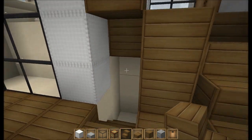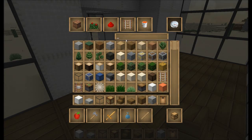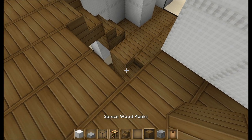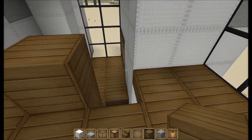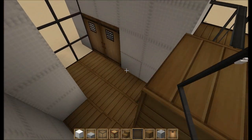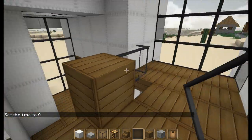Alright, there we go. Let's start with that. Let's grab a glass pane or two. Let's bring this up all the way, up one more. And then let's put glass panes there so we've got a little barrier so you don't fall down. Sorry for the lag, guys. Alright, so we got that going on. Have to get to the roof here in a minute — but let's do this too so we don't have to deal with it later.